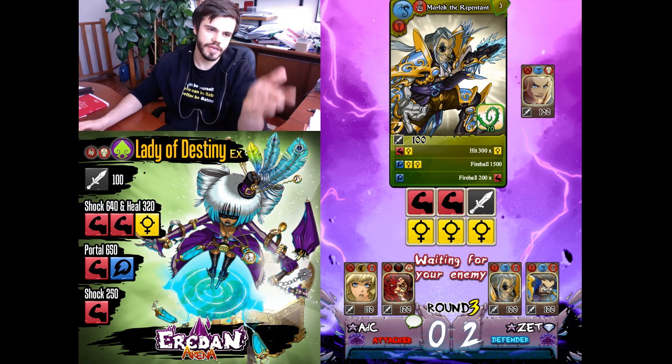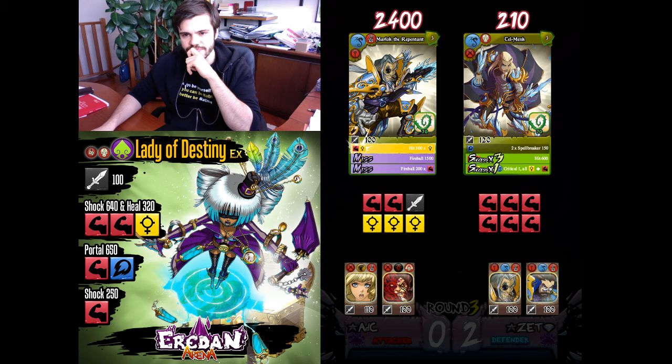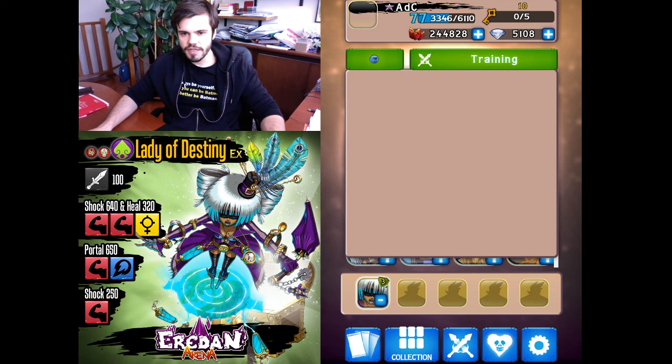I don't know if that'll be enough. I'll lose here — bad game, bad luck. Let's try her out with the Sap team — that's an interesting team. Lady of Destiny with a crazy amount of thorns.